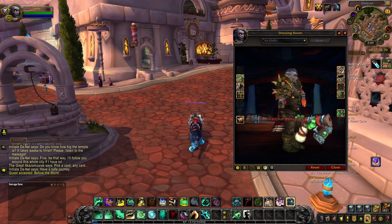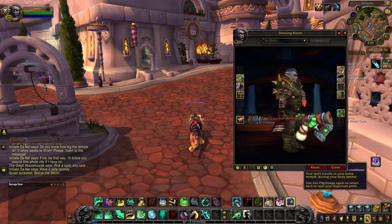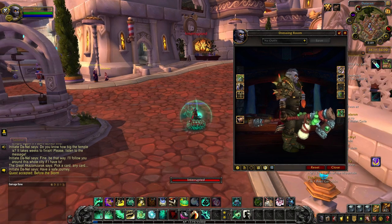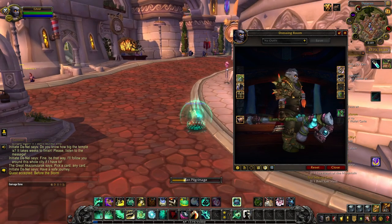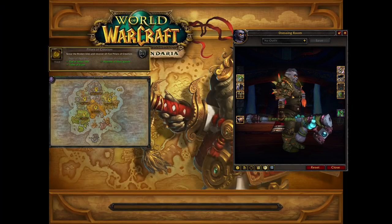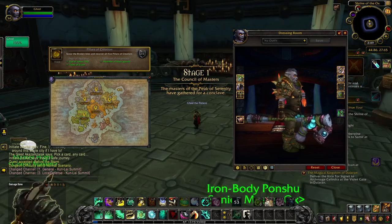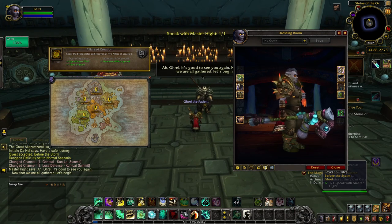You first acquire Husan, the Wanderer's Companion, in its base green tint when you begin your class hall campaign as a monk and choose to pursue this artifact weapon. Afterwards, you unlock the blue tint when you obtain one of the Pillars of Creation and bring it to your class hall. Each pillar is given to you when you complete the entire questline in one of the Broken Isle zones: the Aegis of Aggramar from Stormheim, the Hammer of Khaz'goroth from Highmountain, the Tears of Elune from Val'sharah, the Tidestone of Golganneth from Azsuna, or the Eye of Azshara from Suramar.